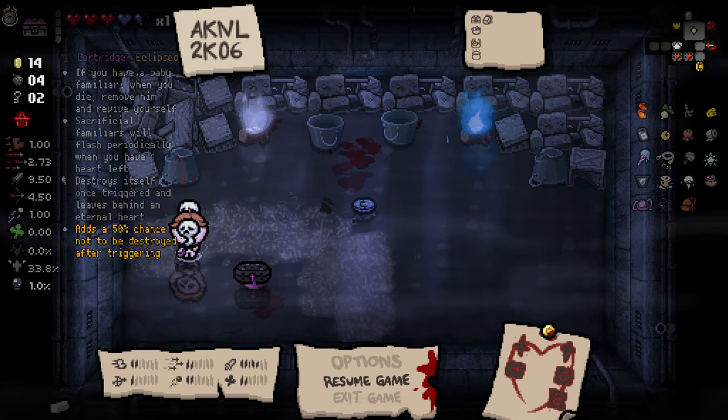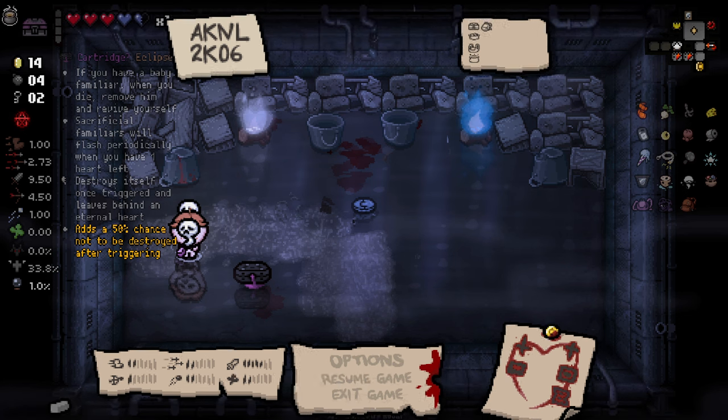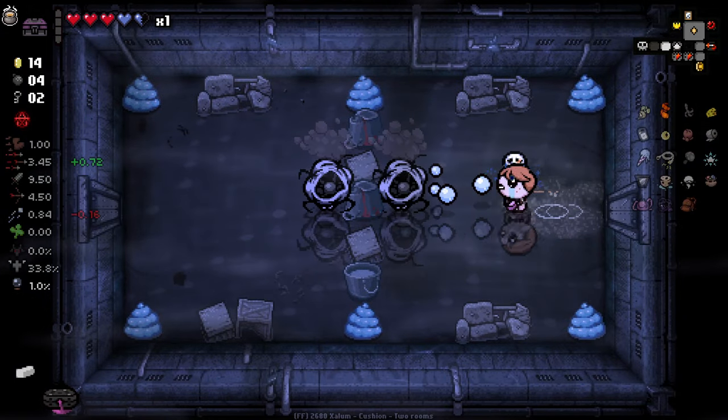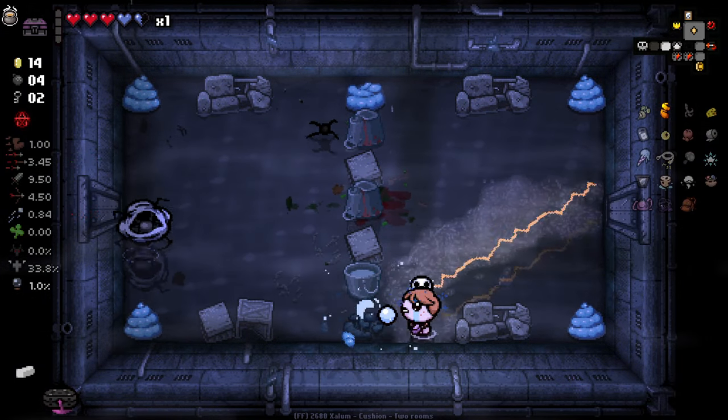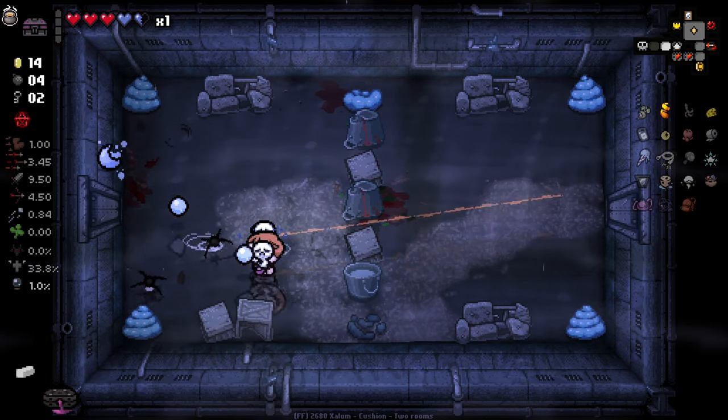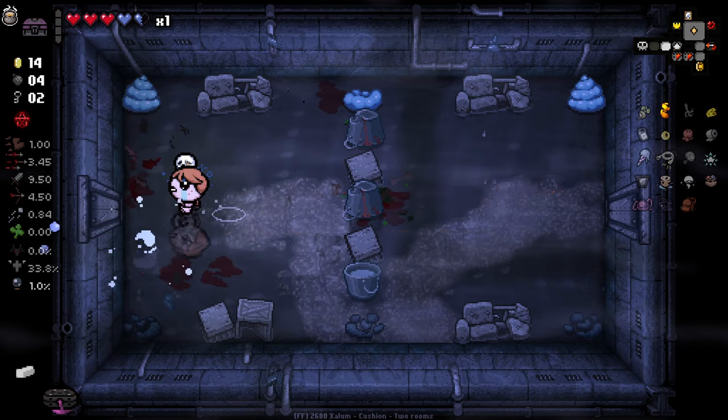If you have a baby familiar when you die, remove him and revive yourself. Sacrifice familiars will flash periodically when you have one heart left, destroys itself on triggering and leaves behind an eternal heart — 50% chance to not be destroyed on triggering. No smelting of it, but I think we do technically have familiars, so this is potentially a good way to save our life if things go not quite our way. I like having it quite a lot.